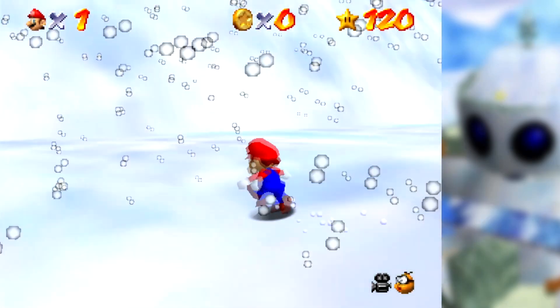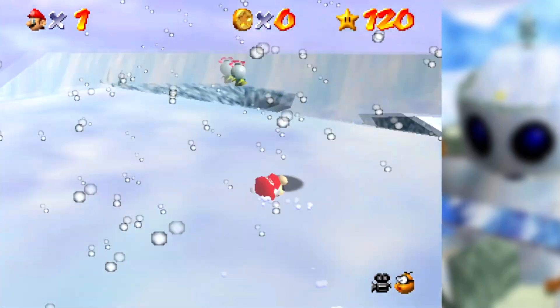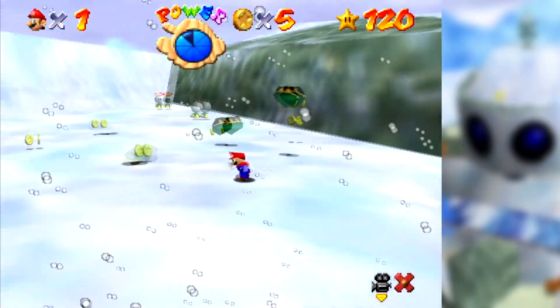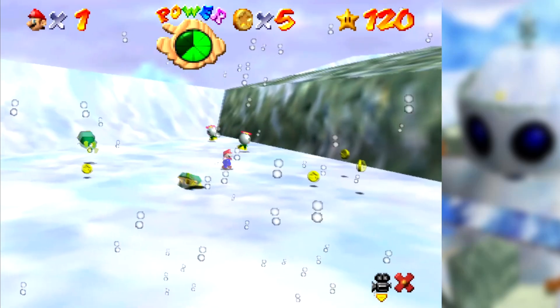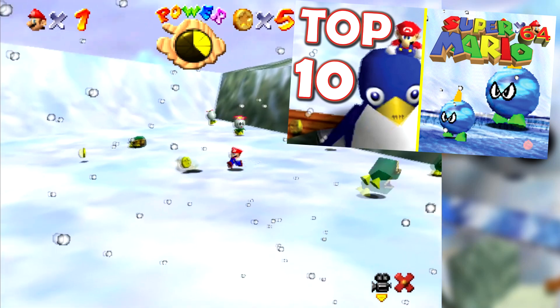If you stand still in this level, the snow value will stop changing after a while — so while you might not be able to crash the game without hacking when it comes to snow, you can duplicate these enemies called money bags to the point of a game crash, and I talk about that in a past video about fun facts in the level Snowman's Land.